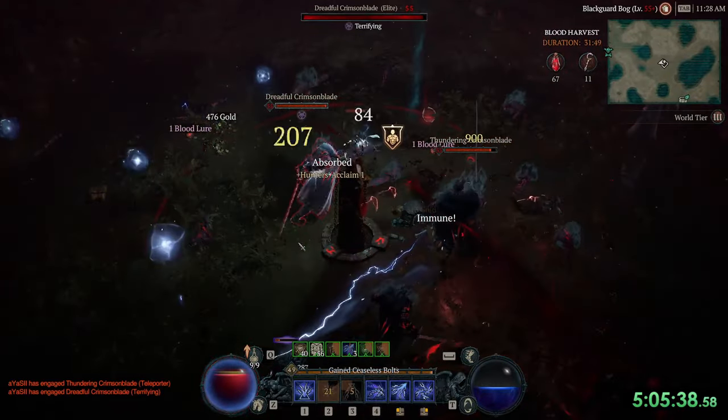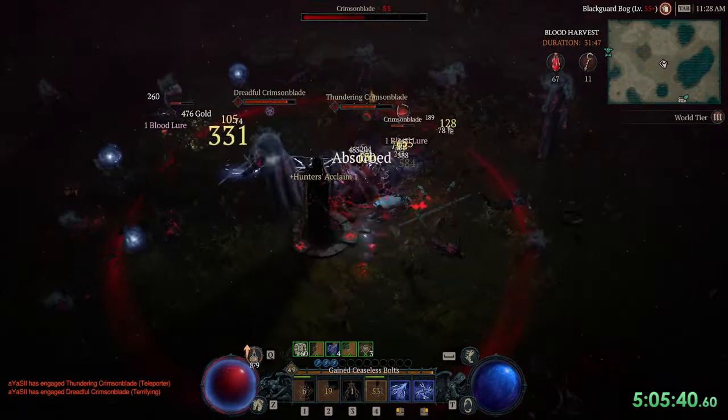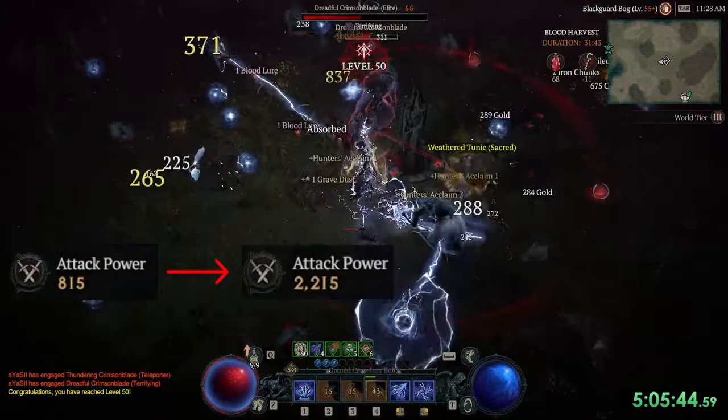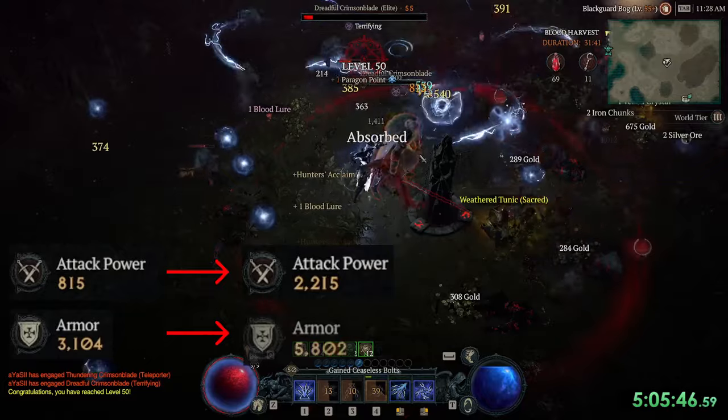Hi everyone, it's AyaGems. I found a way to instantly power up my character right after I enter the next world tier. I almost tripled my attack power and doubled my armor in a very short time.